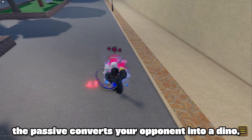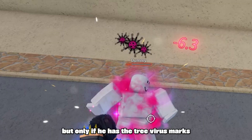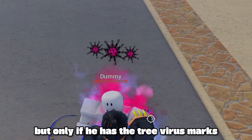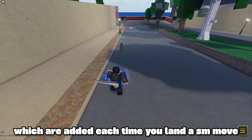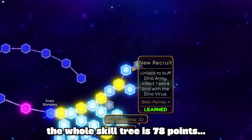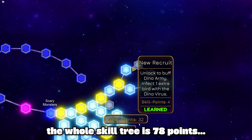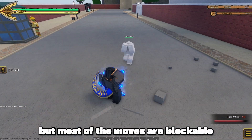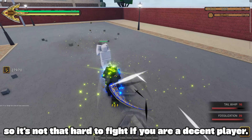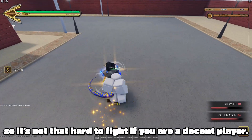The passive converts your opponent into a dino, but only if he has the three virus marks, which are added each time you land a Scary Monster's move. The whole skill tree is 78 points, which balances the stand a bit. It seems a bit hard to counter, but most of the moves are blockable, so it's not that hard to fight if you are a decent player.